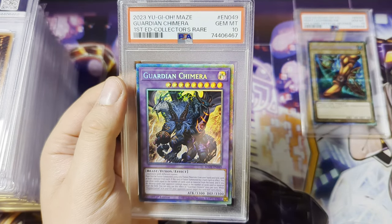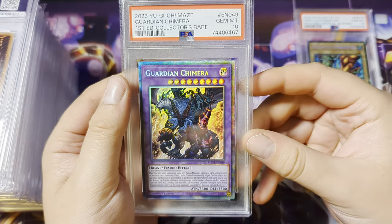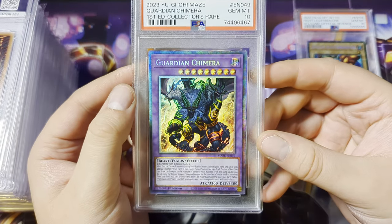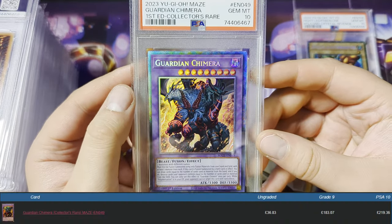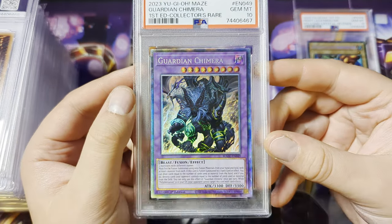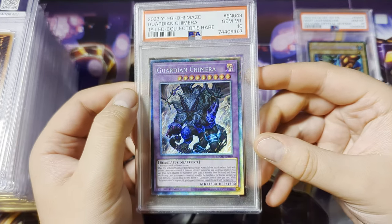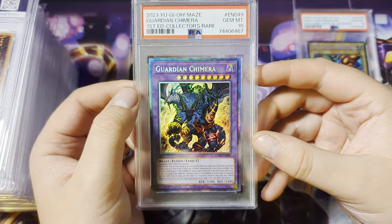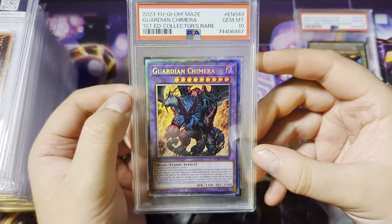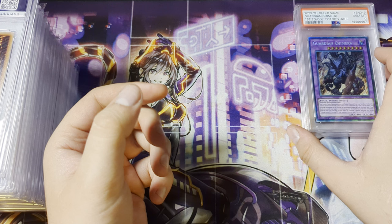Oh my god — two Gem Mint 10s, are you kidding me? This is probably going for around 400 to 500 dollars last time I looked, but it could have decreased in price. That is one hell of a way to start the video. Guardian Chimera — very nice indeed. That's in the 10 pile as well, so two 10s so far.